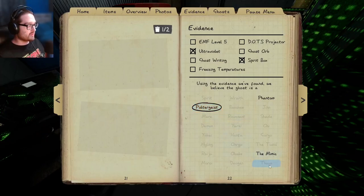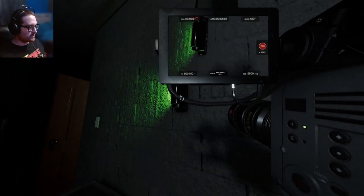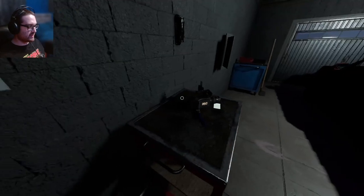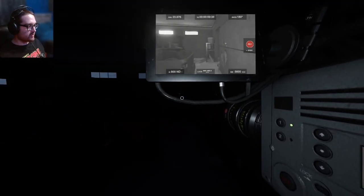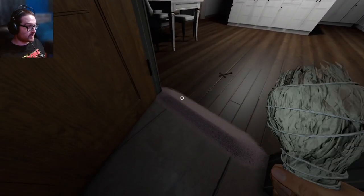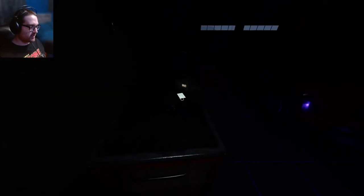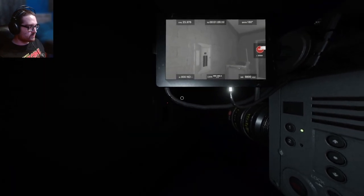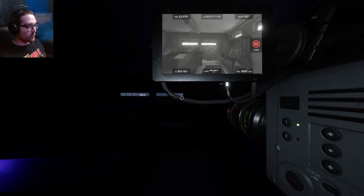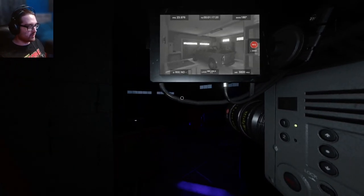During a hunt we can also really easily determine if it's a poltergeist. Since it could be a Mimic, let's turn this off. Let's do a scan around for ghost orbs. Before we do this, let's pick up that smudge to make sure we have it. Breaker time - time to spend some time in the dark. Sanity is gone. We already know there's no ghost orbs.